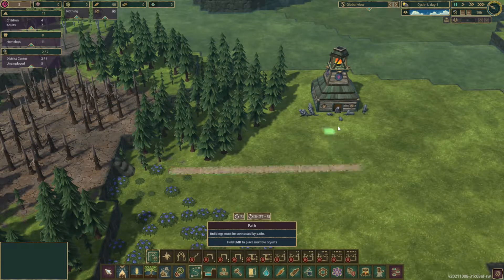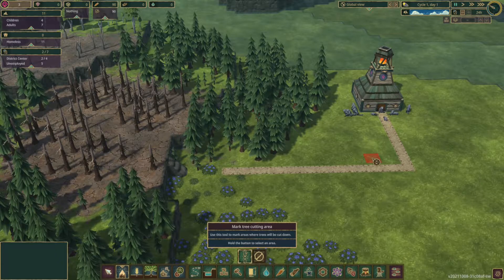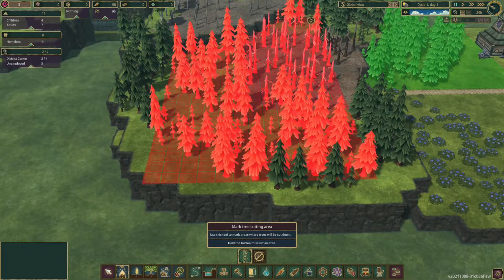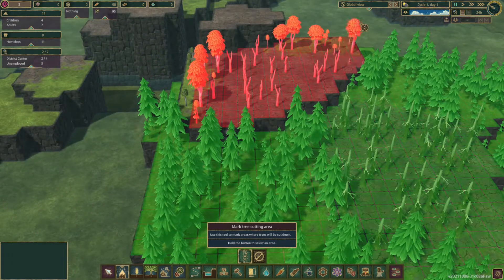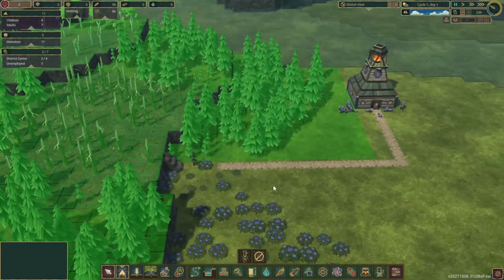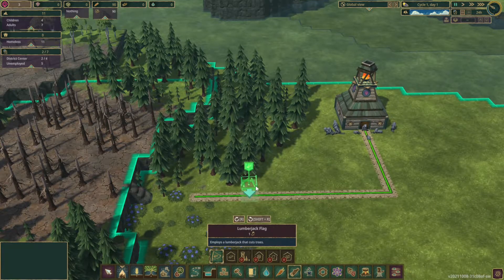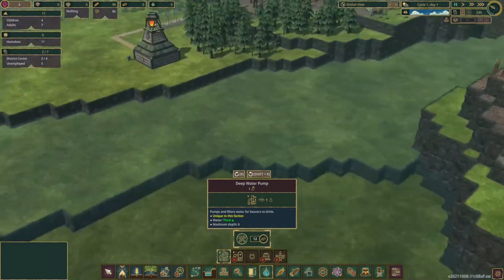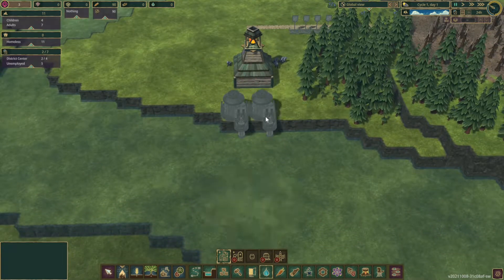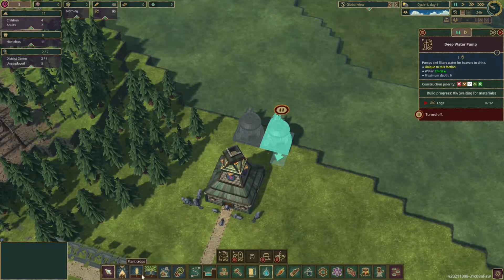Let's get started with placing down some foresters over here and let's increase their actual working shift to 24. I know I'm an absolute monster, but trust me it's necessary — their motto is work, work, work. We'll be dropping that down when we start actually introducing some things, but for right now we need to get some things accomplished. We're going to plan on five lumberjacks as we've got five workers. Then we're going to place two water pumps right in here.